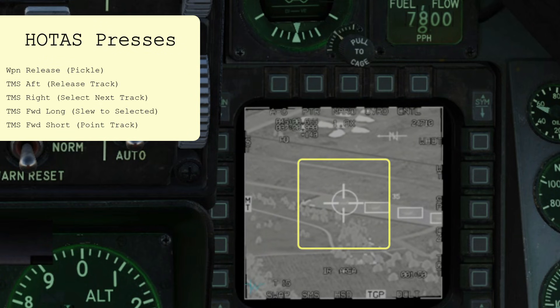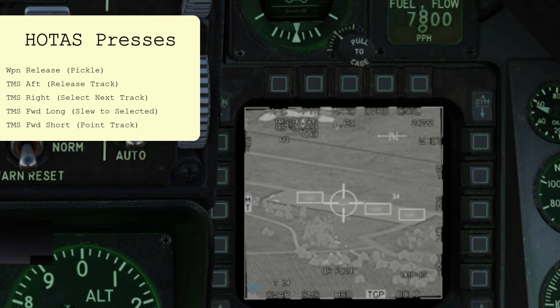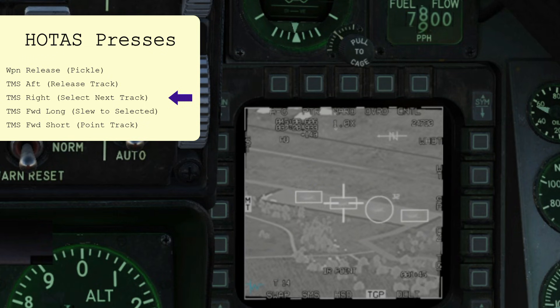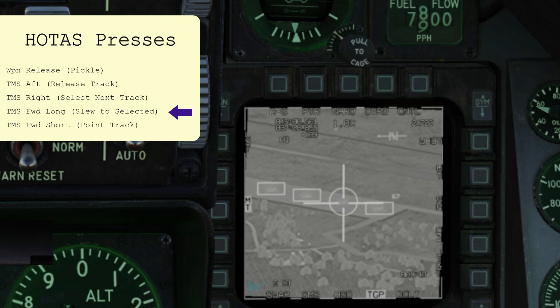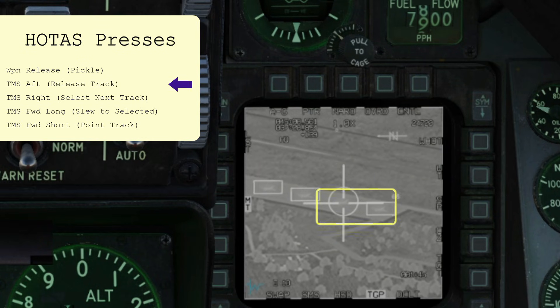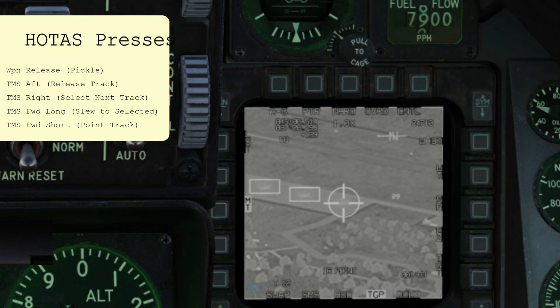I'm in range, so pickle 1. Release my track. Select the next one. Jump to it. Point track. Pickle 2. You can select the next target in the list before you release your track, but you do need to release it in order to jump. Pickle 3. The main thing to remember is that you need a small cross on the thing that you want to blow up, and then you can pickle.